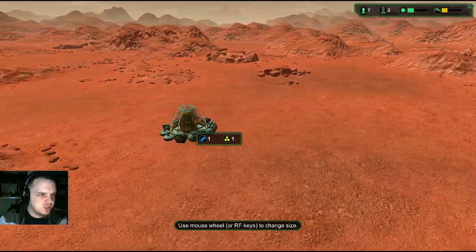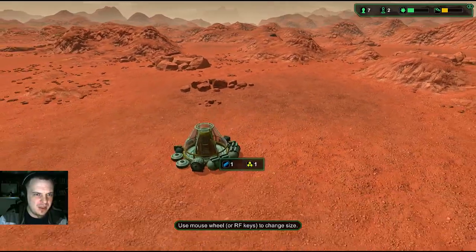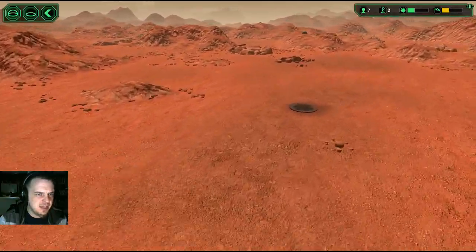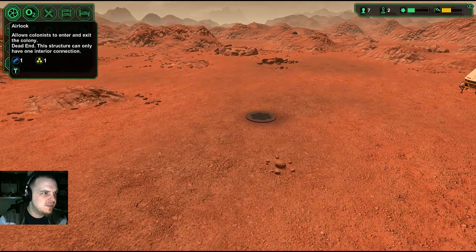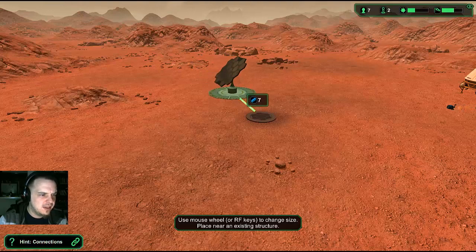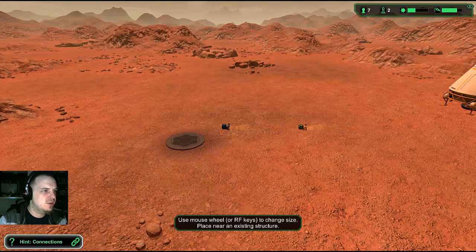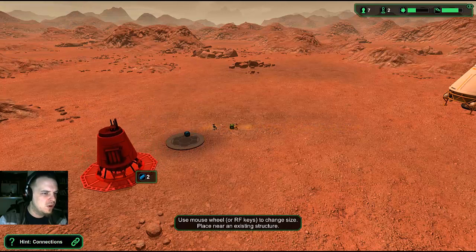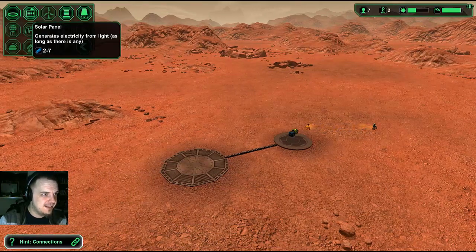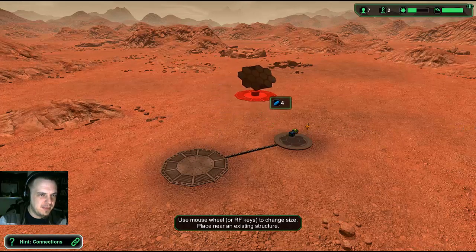So I guess the first thing we're gonna do is build an oxygen generator. Before the solar panel though, we need a water extractor — a large water extractor, which will connect to the oxygen generator. That makes sense. Science! And then we'll get that solar panel going. I think I probably only need the medium one at the moment.